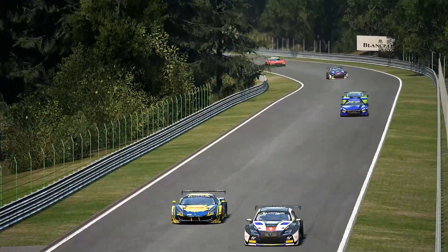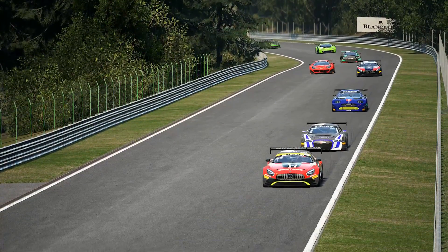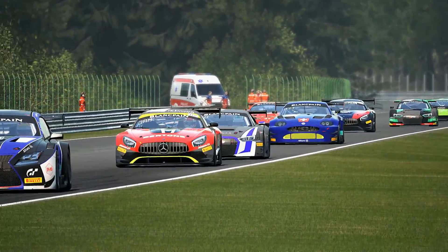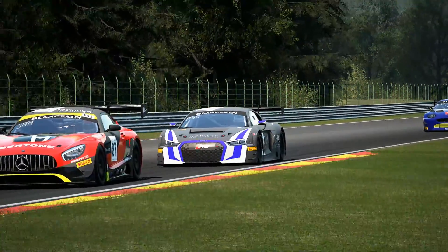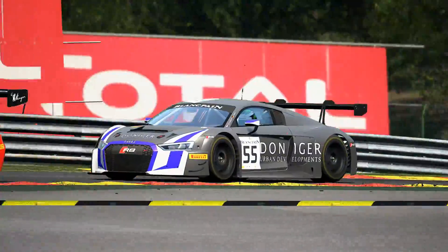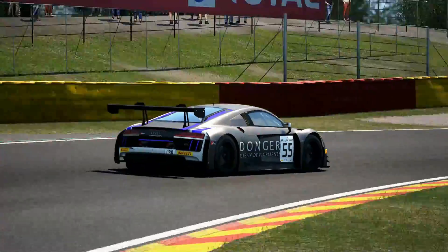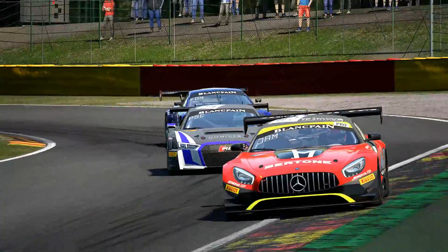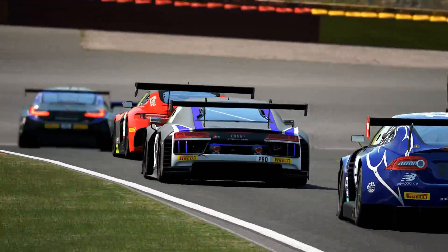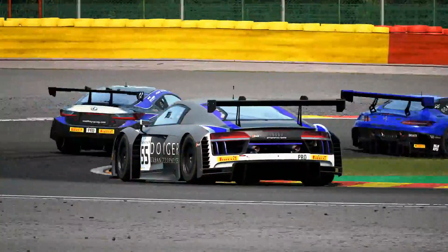A lot of us had complaints about the curbs, especially at Spa in Assetto Corsa Competizione. Sometimes you'd go over a curb that you could previously hit in Assetto Corsa, or hit pretty aggressively in some other sims, but in ACC you end up spinning out. Kunos has addressed that, and if you're looking for just the quick answer — does it make a difference? Yes, it absolutely makes a difference. 1.0.7 is fantastic. I am back just absolutely loving ACC. It feels awesome.